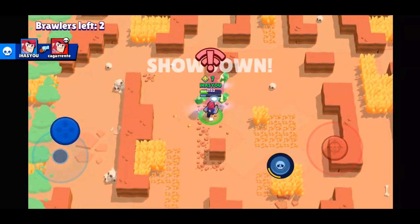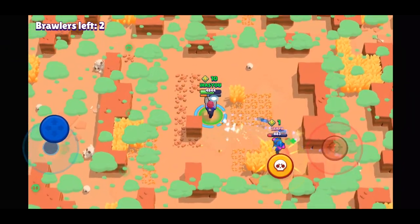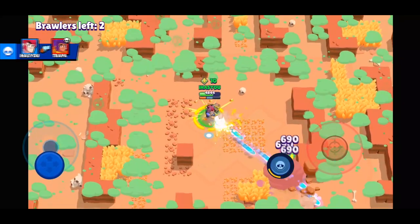Speaking of the super attack — the bullet damage stays the same, but the awesome thing is that the bullets travel a lot further and a lot more come out than in his usual attack. There are two ways you can use this.